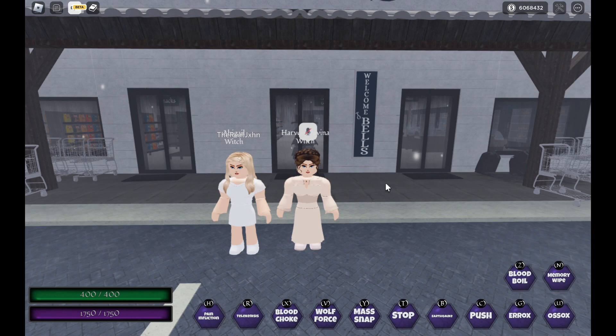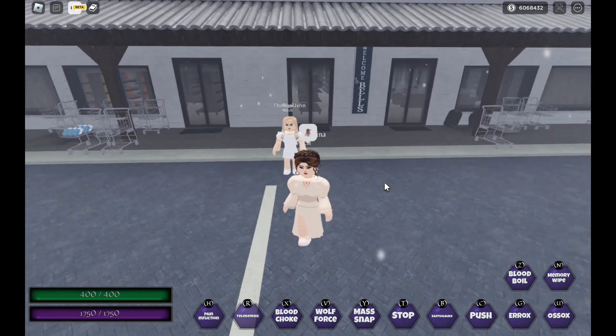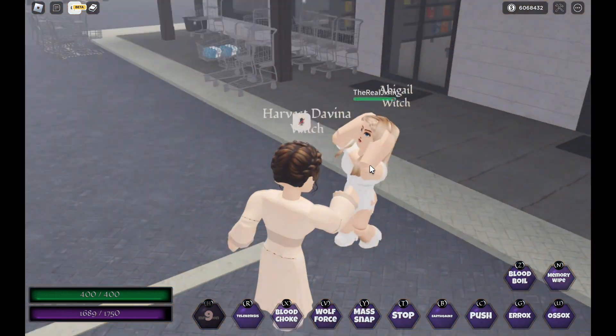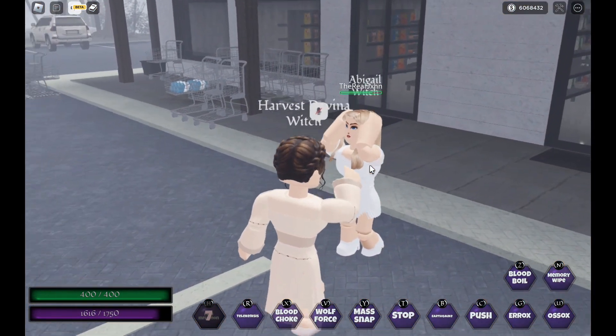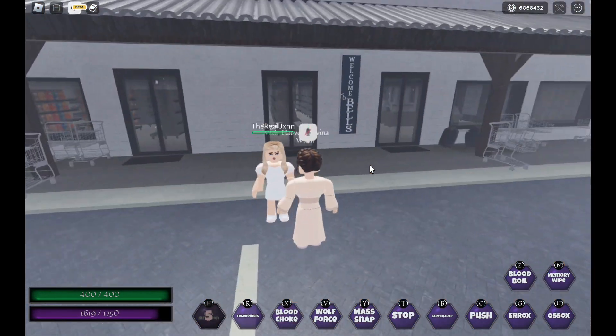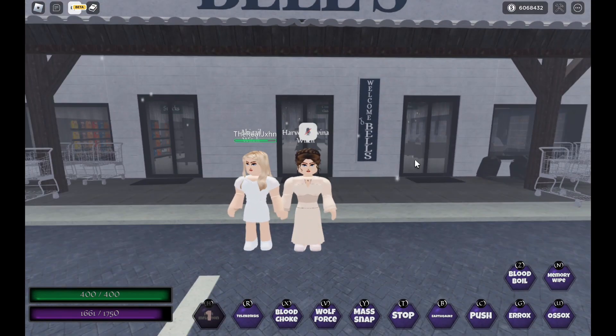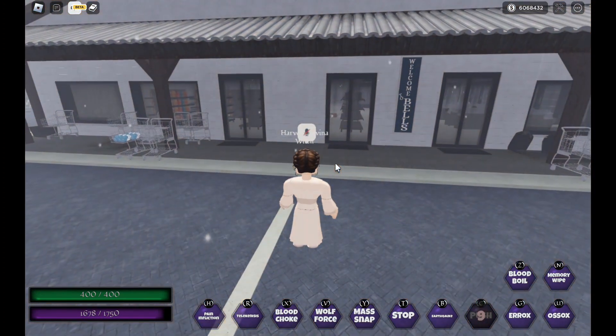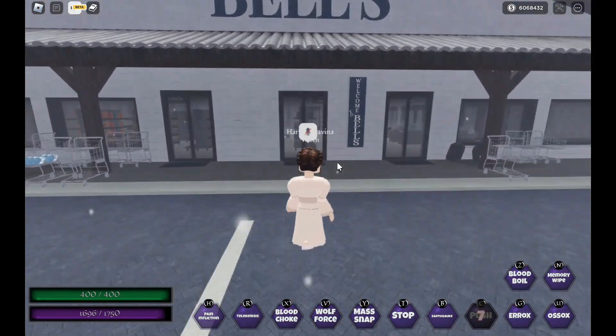So Venus's first keybind is obviously H, which is a pain infliction as always at the basic — this is what that looks like. Then we have C, which is her push, and that's what that looks like.